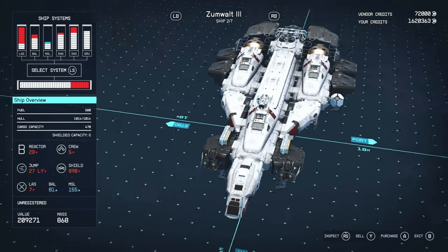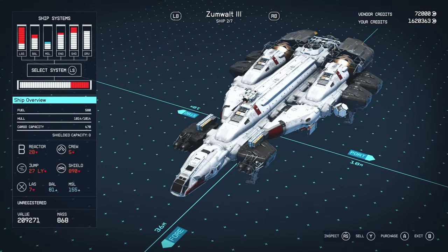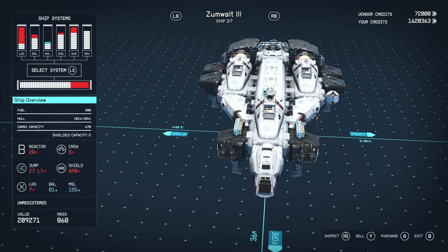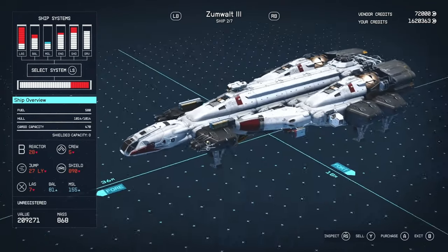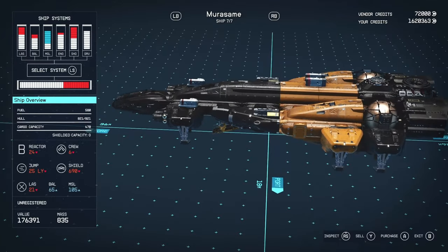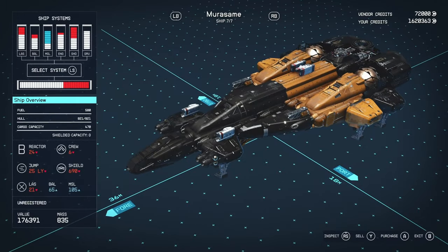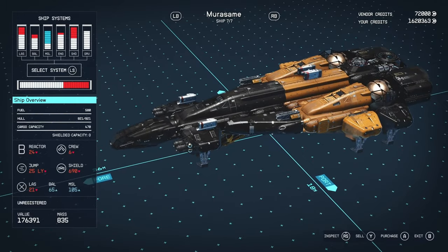Being max level I see the highest tier versions of all ships. The Zumwalt offers more hull, a slightly better reactor, and slightly better shields. Early game this ship is a great option with very good weaponry — a nice mix of ballistics, lasers, and missiles. I've also done a review on this vessel which I'll link in the video. Anyway, on to number three.